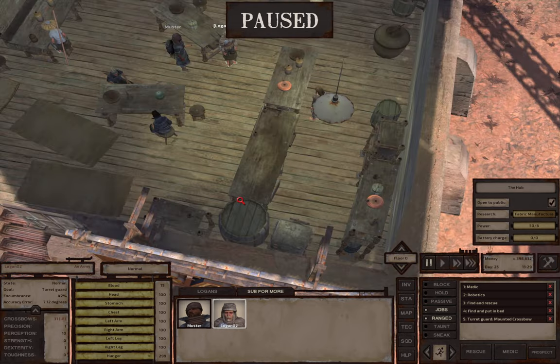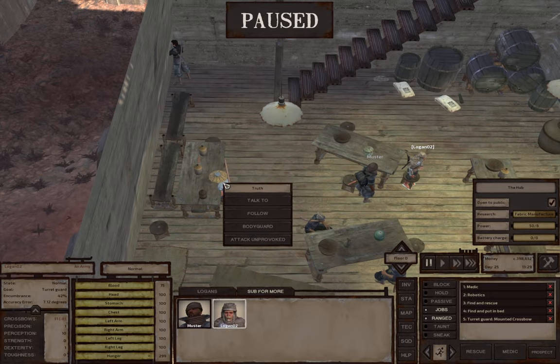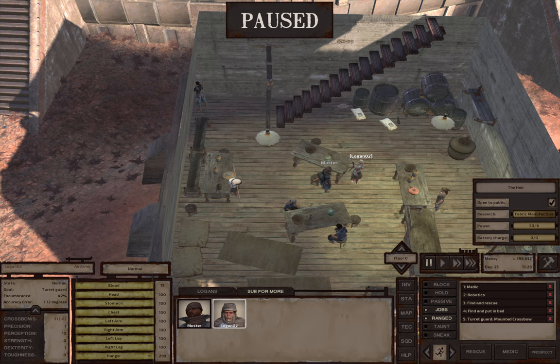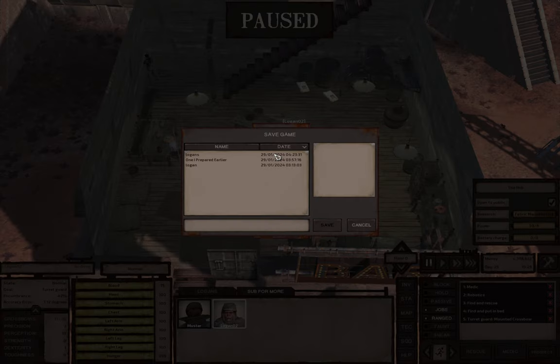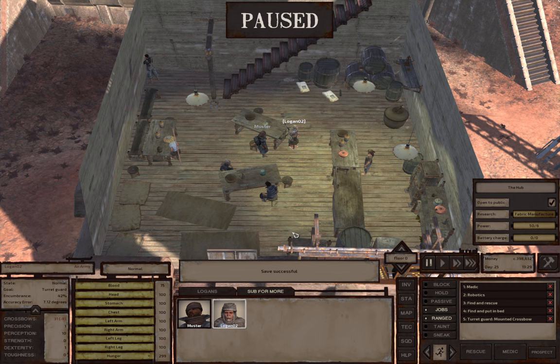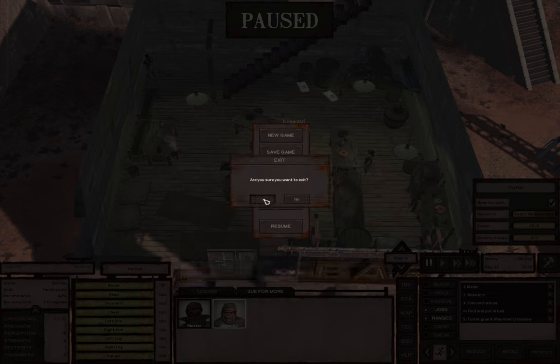Now, if we look in here instead of Molly, we have a different drifter here. Same thing again — you can hire him, dismiss him, or just not hire him at all. But we're going to save our game again and I'm going to overwrite the other save that I did. Then exit out completely again and reboot the game.